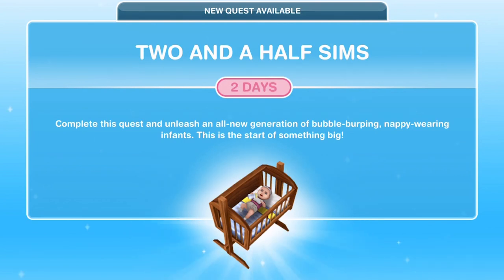There is a time limit on this quest of two days, and the prize for completing it within the two days is a baby decoration pack where you get some wallpaper, some floors, and a mobile. It is part of the main series of quests within Sims FreePlay, so as soon as you are able to complete it you will get a pop-up that says 'New quest available: Two and a Half Sims. Complete the quest and unleash an all-new generation of bubble-burping, nappy-wearing infants.' This is the start of something big.